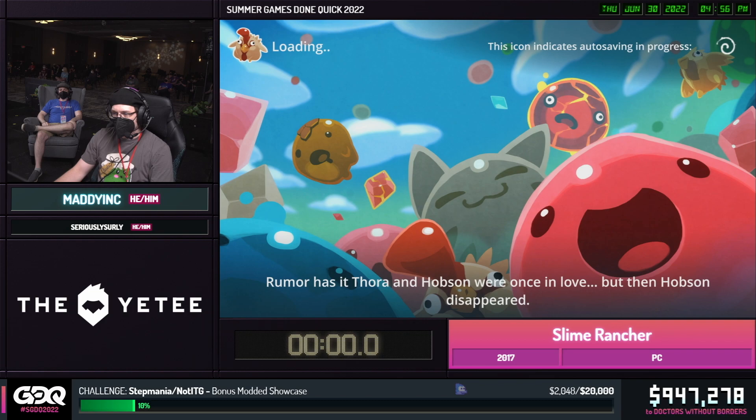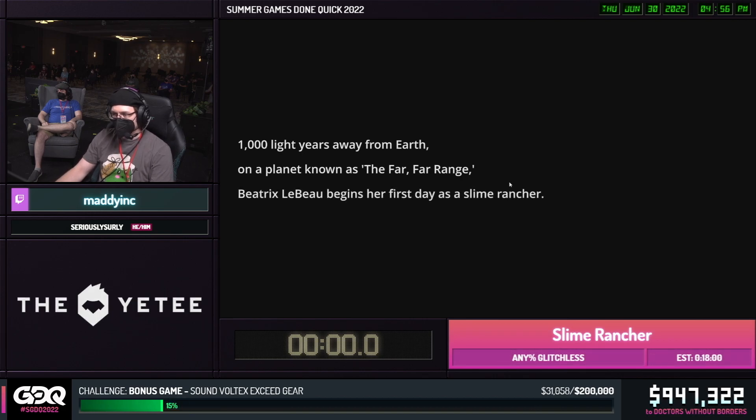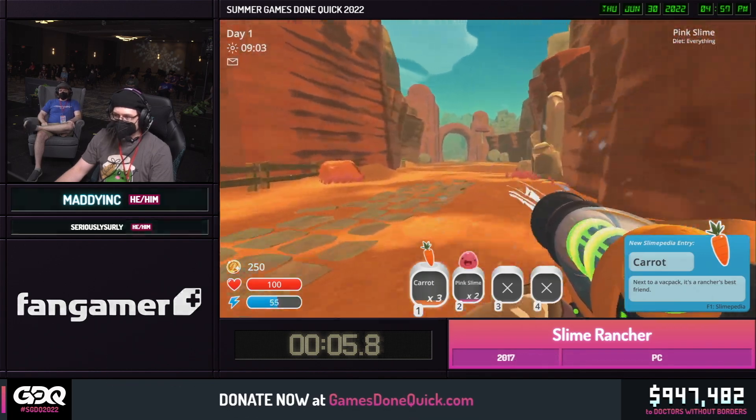How was that Xenoblade run there? That was fantastic. That was great. We're going to hop right into the game here. Control starts, or time starts when we gain control. So in about 3, 2, 1 or so. Give it a second. Good luck, good luck, good luck. Thank you.